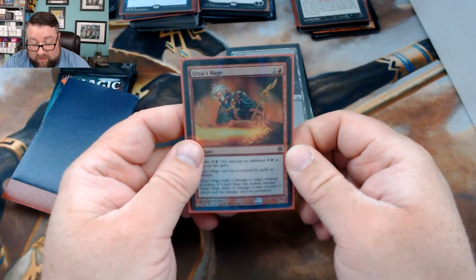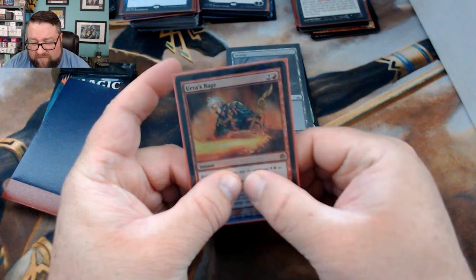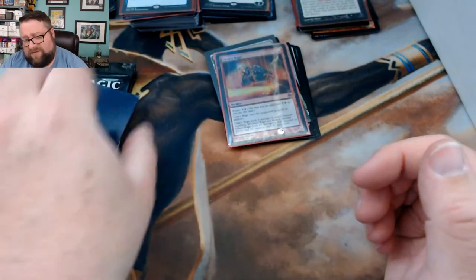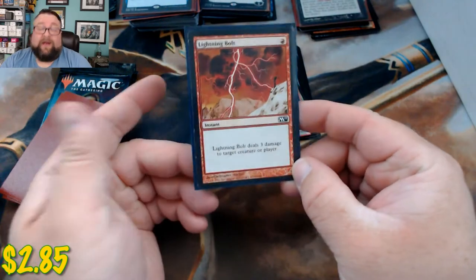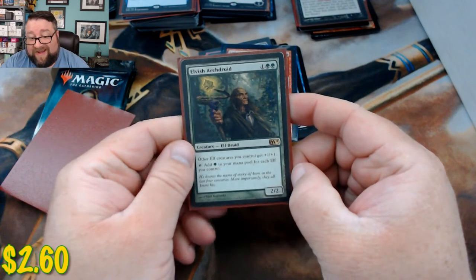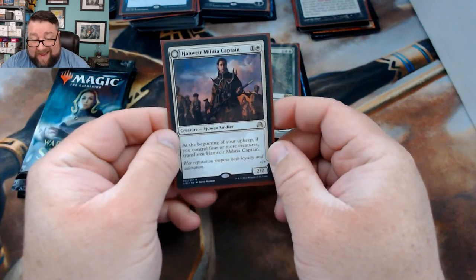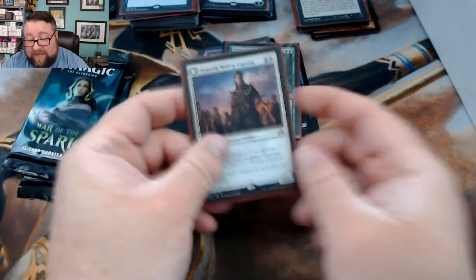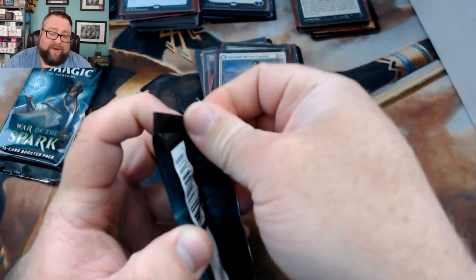Arthur's foil is a Urza's Rage from one of the dual decks - and hey, Lightning Bolt - who doesn't love a Lightning Bolt! First rare is Elvish Archdruid - not too shabby. Second rare is Hanweir Militia Captain. Let's see what the packs have.